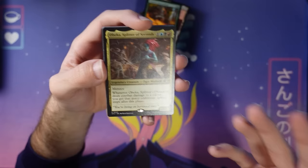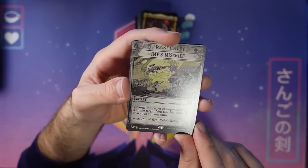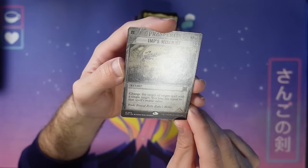Imp's Mischief — I love this one from Planar Chaos that lets you change the target of spells. People never see this coming in Commander or frankly in limited. You can really mess up someone's day with this card, totally messing up what they're targeting, even making a removal spell target themselves.